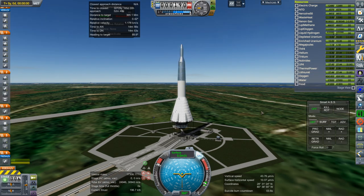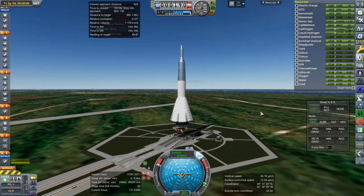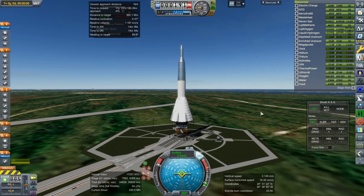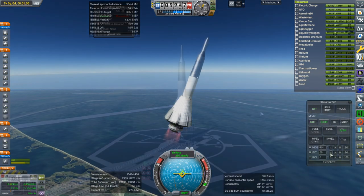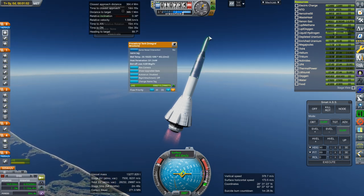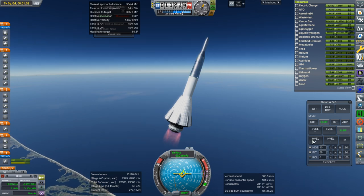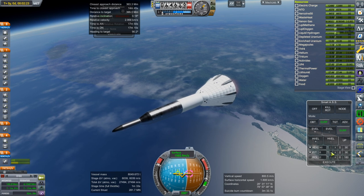Here we are on the pad with the supply vessel right at the top, on top of a Timberwind Pebble Bed nuclear reactor stage, and then on top of the Daenerys Aerospike SSTO. We are waiting for the engines to rev up to full thrust before releasing the clamps. The supply vessel is powered by ion engines.